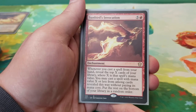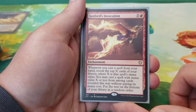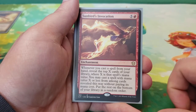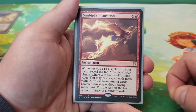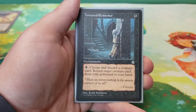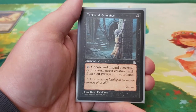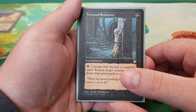Next we have Sunbird's Invocation — six mana. Whenever you cast a spell from your hand, reveal the top X cards from your library where X is the spell's mana value. You may cast a spell with mana value X or less from among those revealed cards without paying its mana cost; put the rest on the bottom of your library in a random order. It's kind of like Cascade, but it's not Cascade — so it doesn't affect Aurora Phoenix — but in this deck it is a phenomenal way to fill the board. Next we have Tortured Existence — one black mana. Pay one black: discard a creature card and return target creature card from your graveyard to your hand — to get some of those harder-to-recur phoenixes back into play.